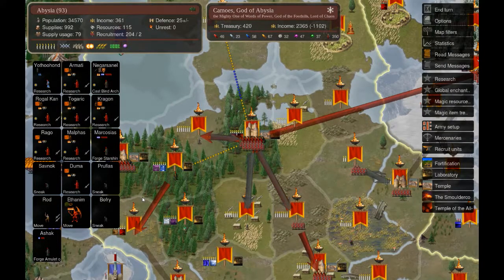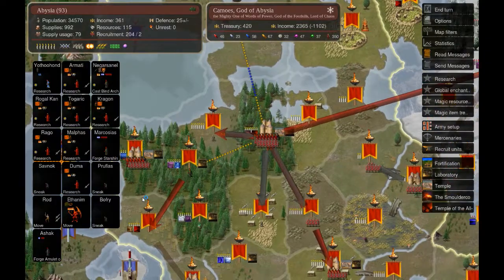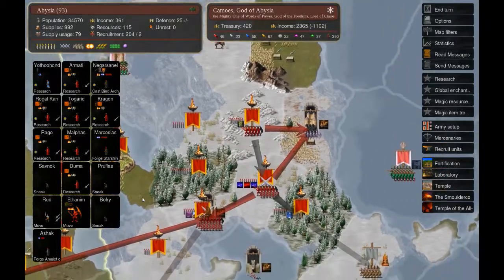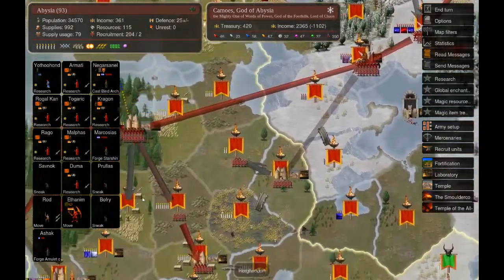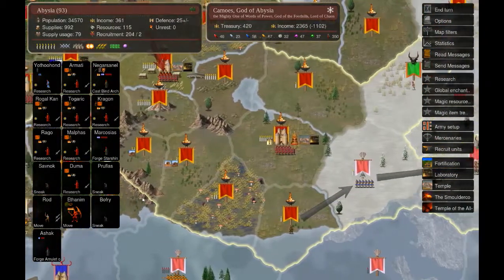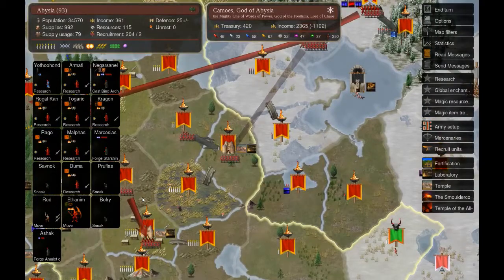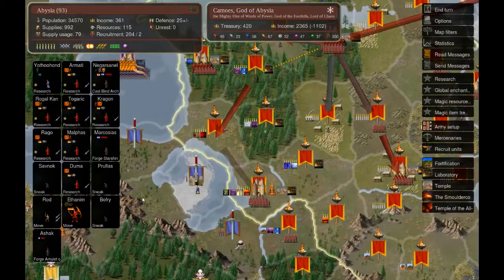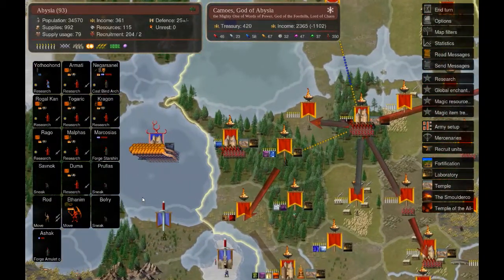Welcome back to this let's play of Dominions 5 where we are playing the nation of Middle Ages Abyssia. Let's continue from where we left off. Our nation is faring well - we are decimating Agartha over here and in the rest of our borders we have a nice foothold, so we are keeping a good pace of conquest without getting my provinces well defended.